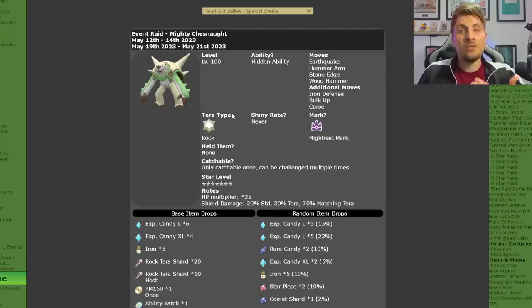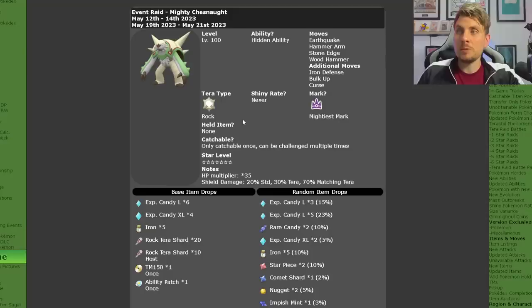It's a really good raid to go after all of these item drops, especially after you've caught it. Once you've got the Chesnaught in your game you can also shiny hunt by breeding it, as that's currently the only way to get the shiny since Pokémon Home isn't out just yet.